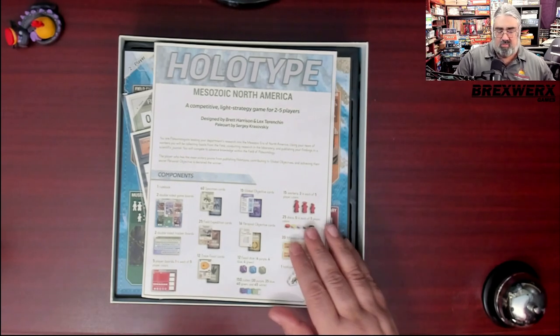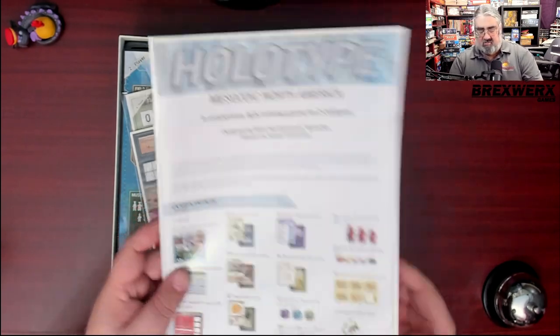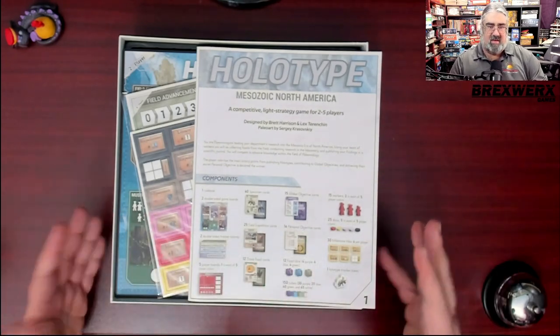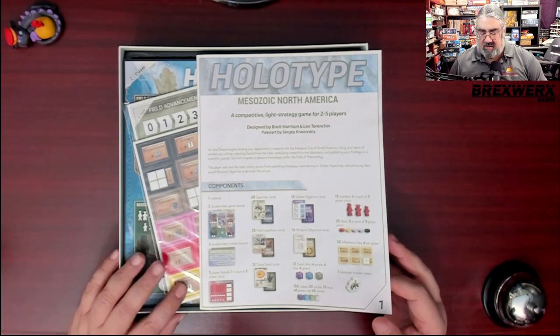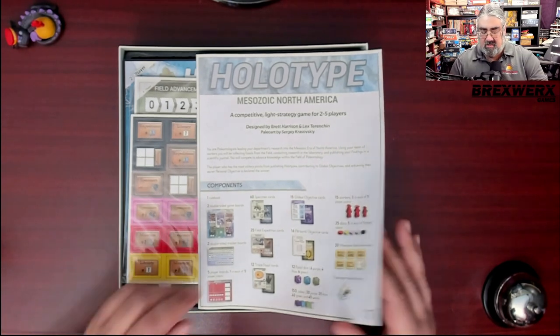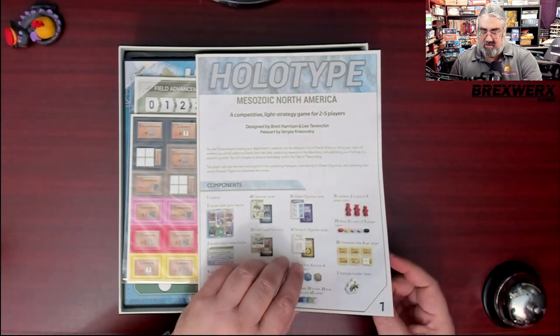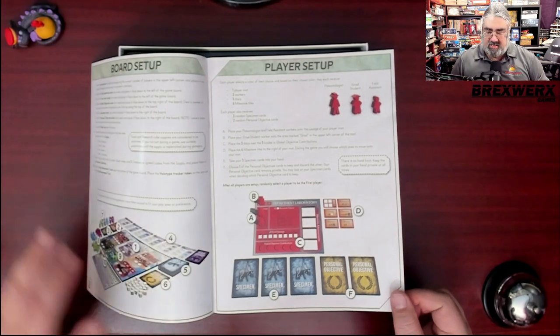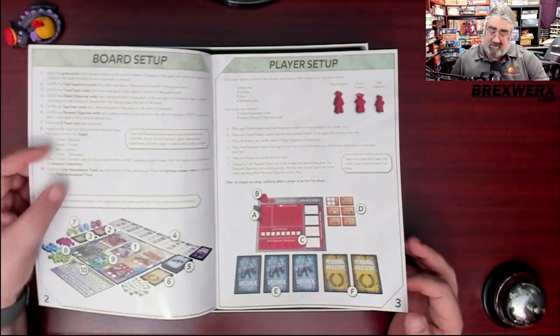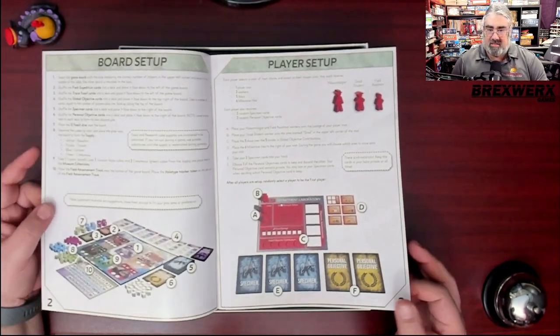We have the rulebook — and thank you for not making it as wide as the whole box. It describes itself as a competitive light strategy game for two to five players, designed by Brett Harrison and Lex Terenshin, with paleo art by Sergey Karakovsky. There's a nice board setup diagram, though the text is a little small — I wish it were a bit bigger.